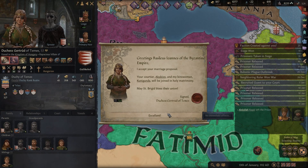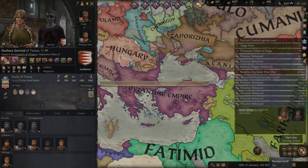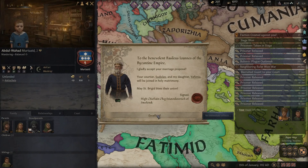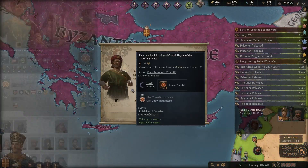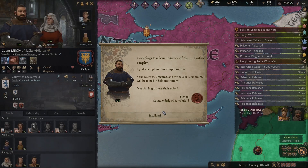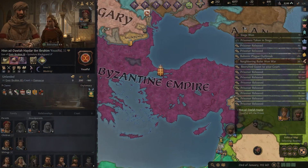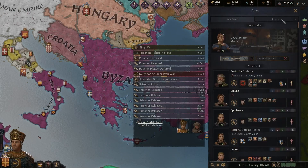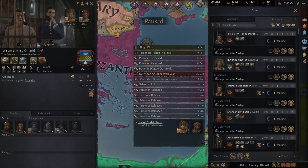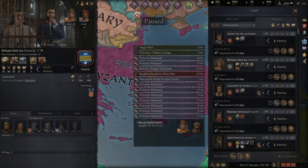Greetings of the Byzantine Empire. I'll accept your marriage proposal. I sent out a bunch of marriage proposals to a bunch of random people - I was giving my hetiarii wives. I also just want to get as many people out of prison as I can right now. Because we do have a problem with the plague. You're beautiful but you're married, so... death? I only have 86% dread.